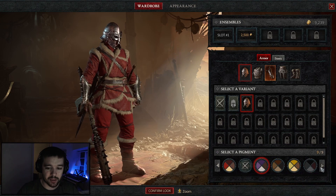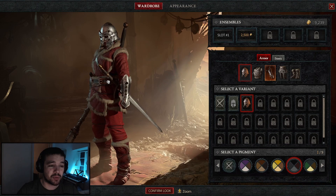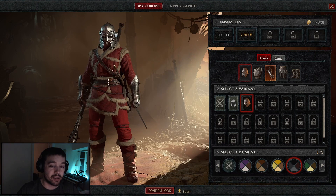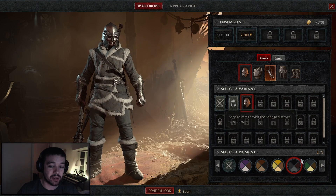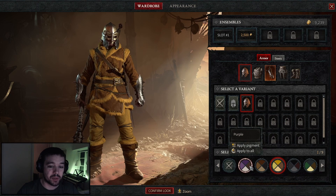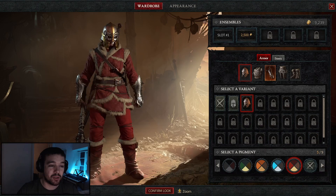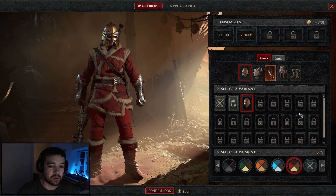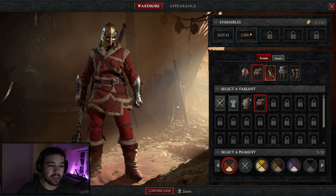Gray is the closest to black, so I'll take gray. If I click once it's only going to change the appearance on my single item; if I hold it down it will change it for more pieces. You can also try the green one or the yellow one — it's pretty cool how easy you can change your appearance on different pieces.